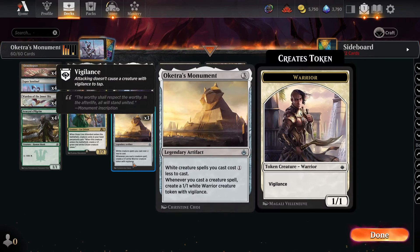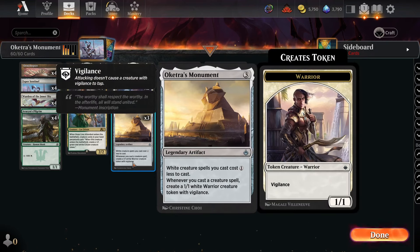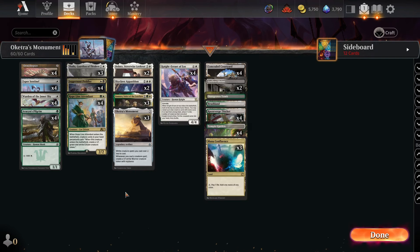When I first built this deck I was absolutely playing four Oketra's Monument — you desperately need this card. But I've found enough tech and new cards have been printed such that I've recently cut down to three, so you don't end up with clunky copies of this legendary artifact. The deck's idea is basically to make a bunch of tokens, overwhelm your opponent with creatures, and kill them.